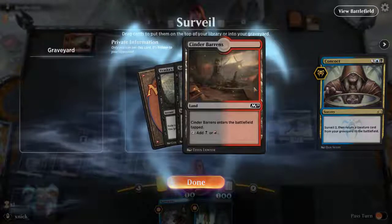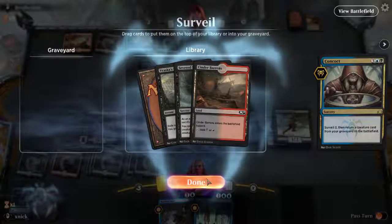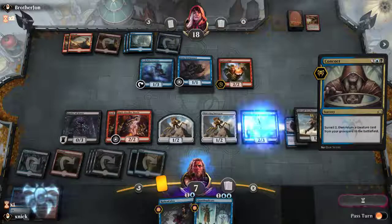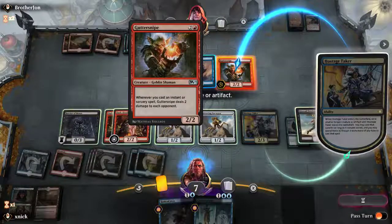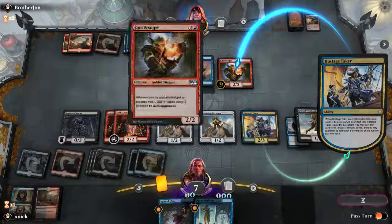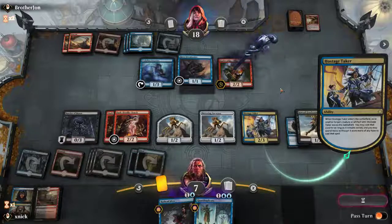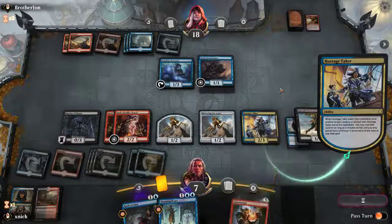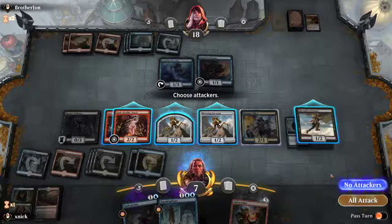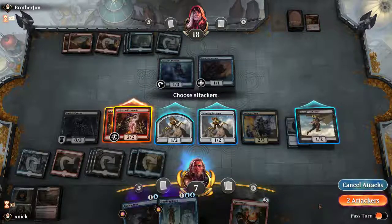Three cards surveilled — none of these we want to send to the graveyard actually, so let's take the Hostage Taker. We're going to try to take the Guttersnipe to our side — which is not going to happen — but the opponent loses the flyer. He allowed it to resolve — that's amazing! So attack with these things.